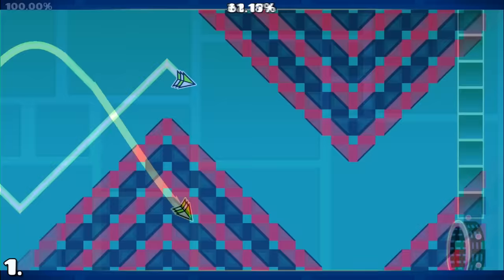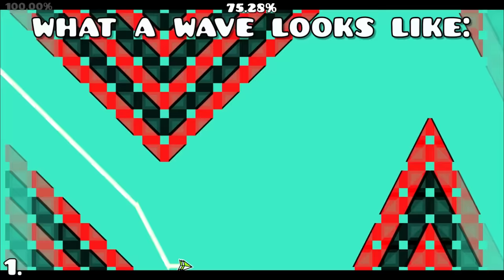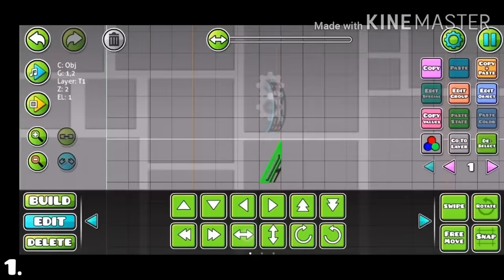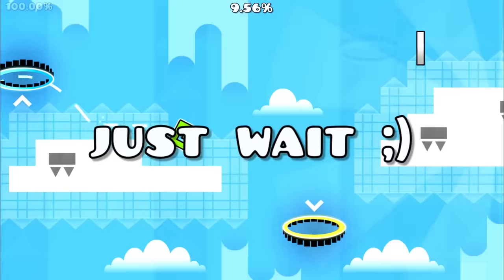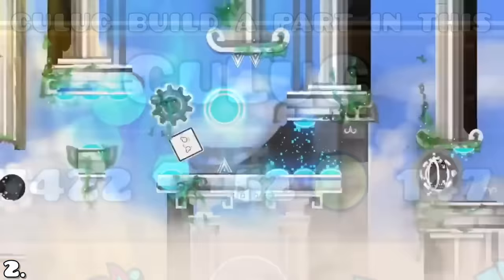A wave can normally only move diagonally, but with a contraption, somehow this very smooth wave was made. I know it's not anything special yet, but just wait. One of the best creators in Geometry Dash is named Kuluk. He spends hours upon hours to create some of the greatest creations ever seen, and one thing he built looked like this.